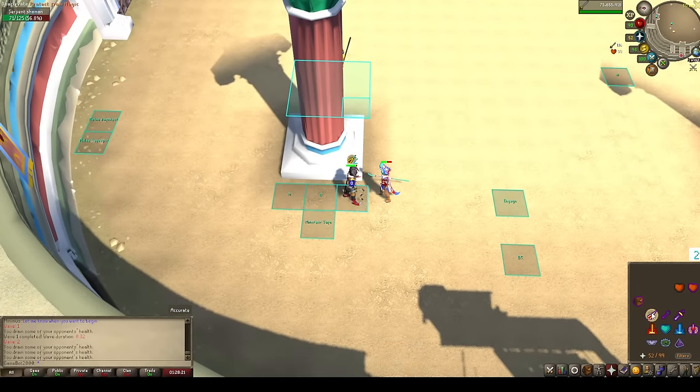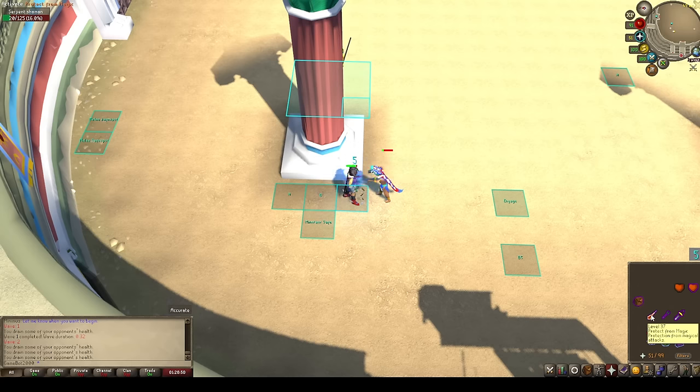Otherwise let's do a little lazy flicking. He's attacking on three, so I lazy flick on two. It's a little awkward when you're doing a four-tick weapon — the timing of the whip kind of throws me off when I'm doing lazy flicking. But if we focus on the visual metronome it makes things easier.